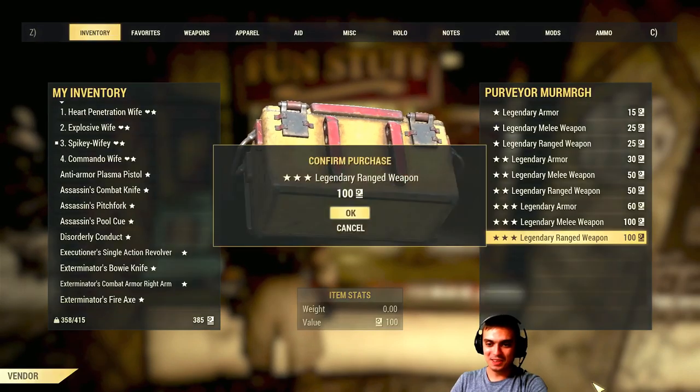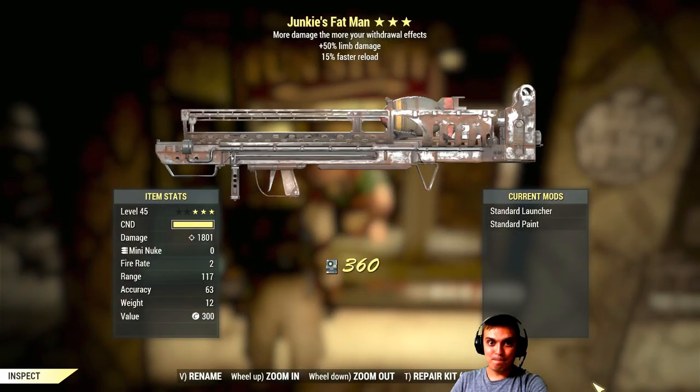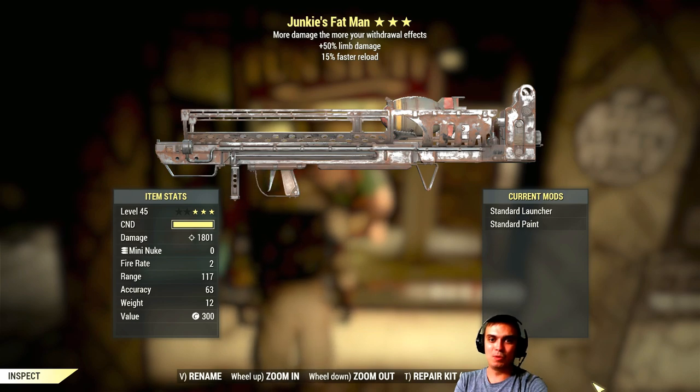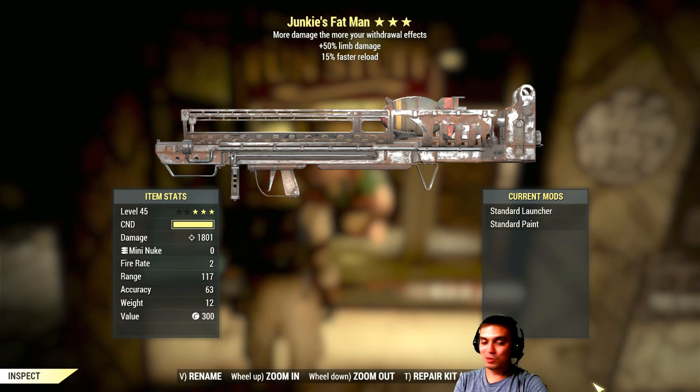Commando, you're next. Alright, let's go. Are you serious? This is the first time I get a freaking Fat Man through the vendor — actually, the very first. I never got a missile launcher either. But man — 50% limb damage, 15% faster reload, and more damage the more withdrawal effect. What do you guys think, is it good? I have a bloodied Fat Man that does 4,000 damage! Holy smokes, man.